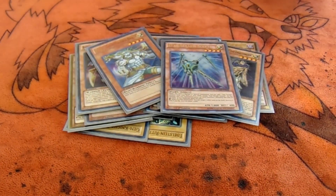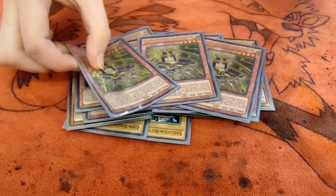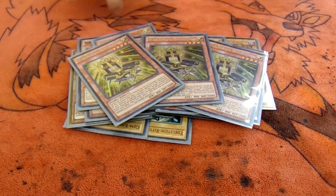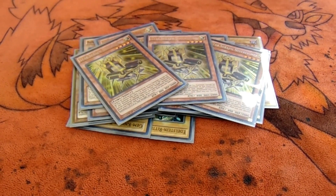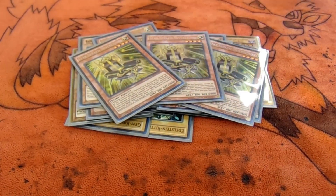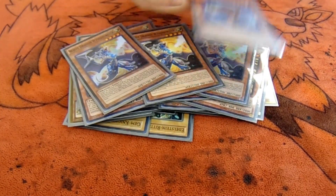I also run Stick and Chair: only two Stick, three Chair. It's a little more inconsistent if I run three Sticks. I run three of the White Dragon and three of the Black Dragon.